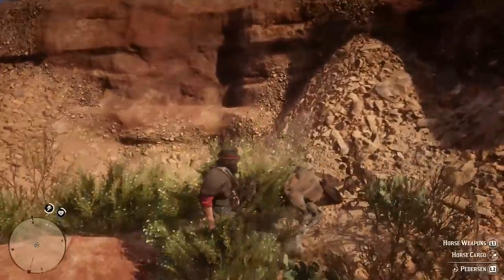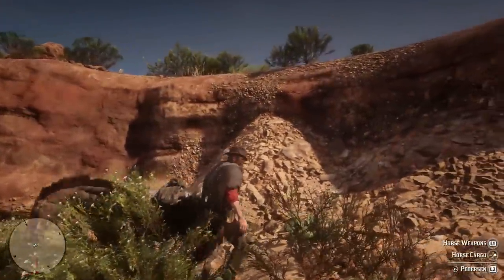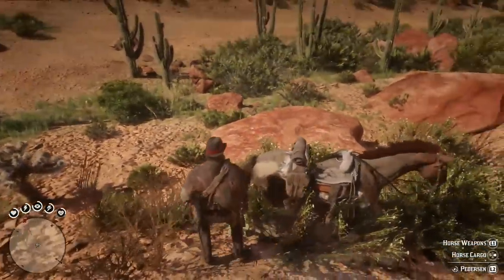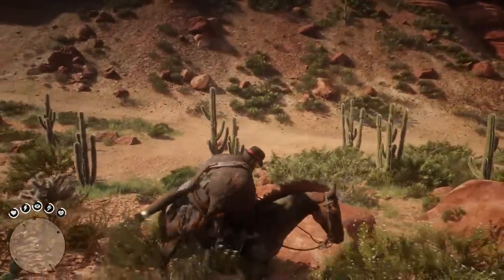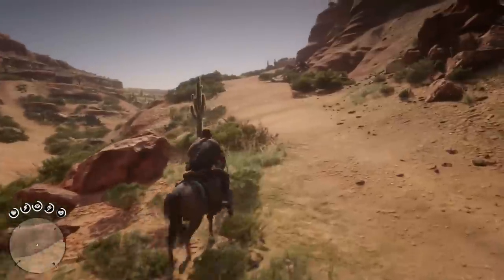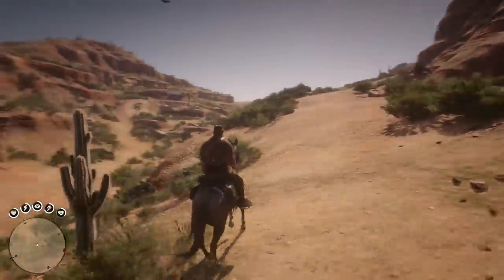And we're falling off freaking mountains, because I thought maybe we could hop down onto this and be perfectly fine. Clearly I was mistaken. This is the final legendary animal in New Austin, although after this we do have a couple others.